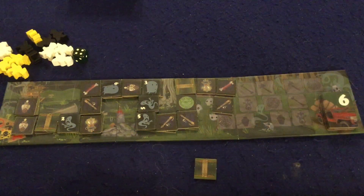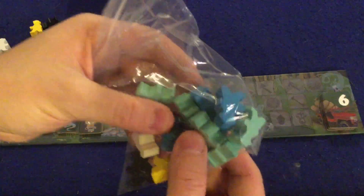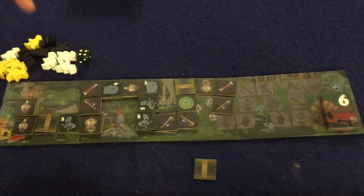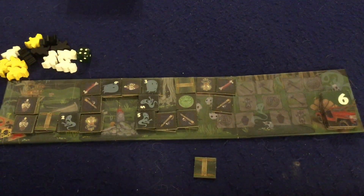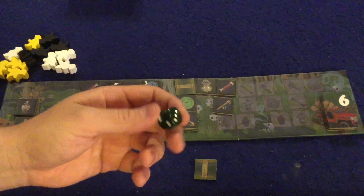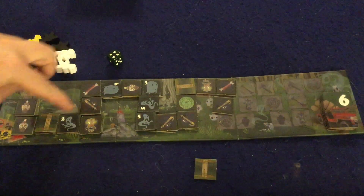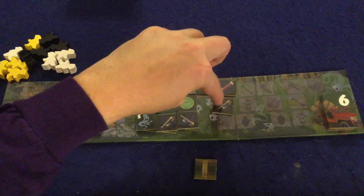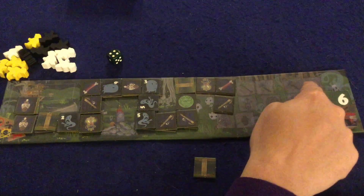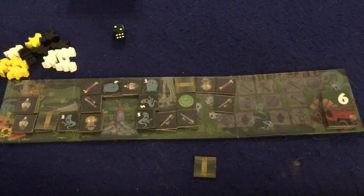Everyone gets their color of meeples and sets them up at the top. The number of meeples is dictated by player count — more players means fewer meeples each. You also get a standard D6 die. The board is set up by randomly placing two tiles on a bunch of spots and one tile on others, leaving some spots blank. We'll explain those different icons as we go — let's roll the dice and get the game going.